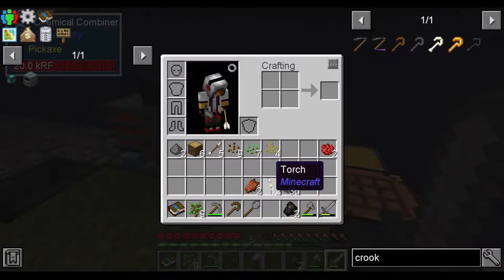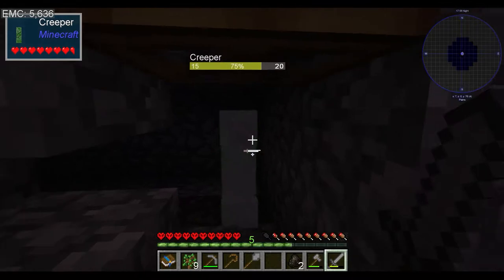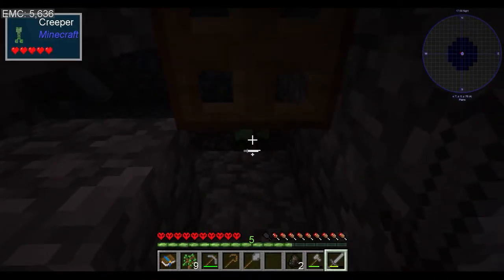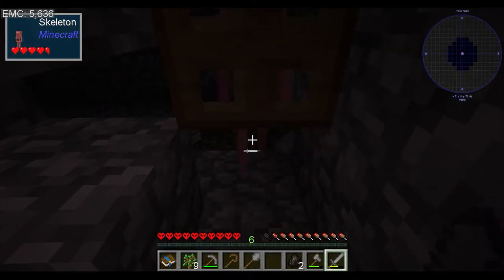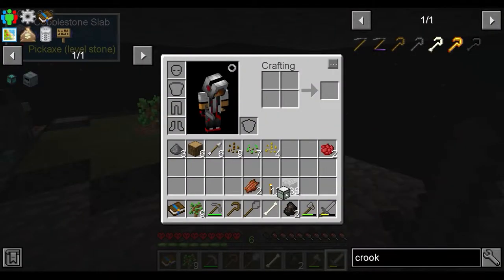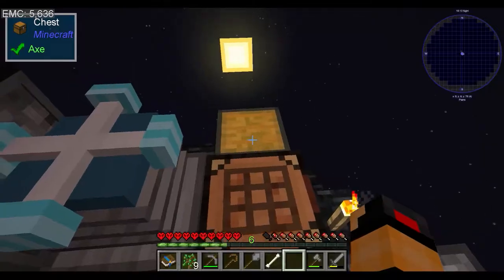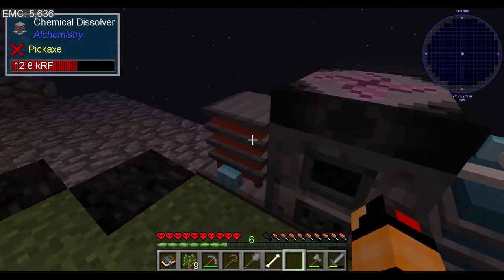So we're just going to rinse and repeat for a little bit. Every time a mob spawns, we'll go over and kill it. Creepers aren't dangerous in this mod pack - if they blow up, they blow up like a firework. And there is a specific item I'm hoping to get from a loot box. I want some earth.